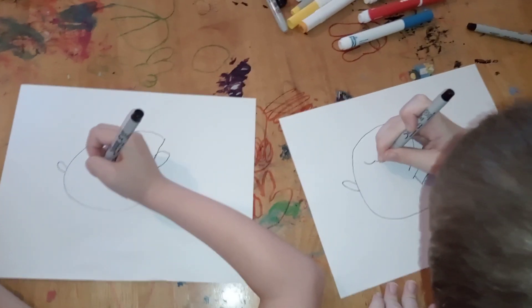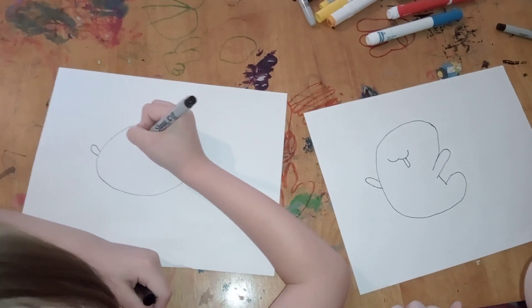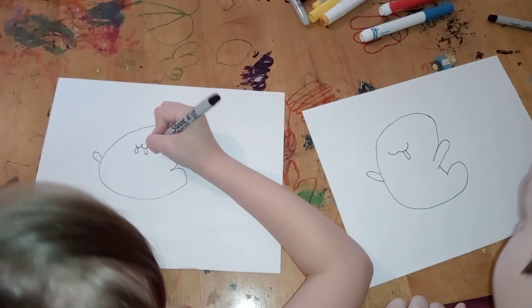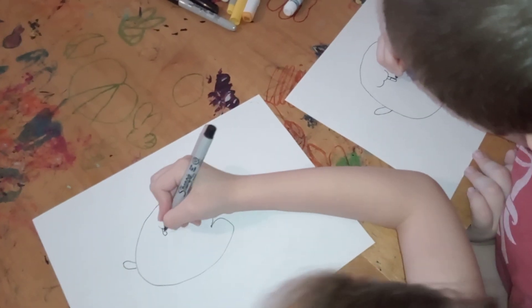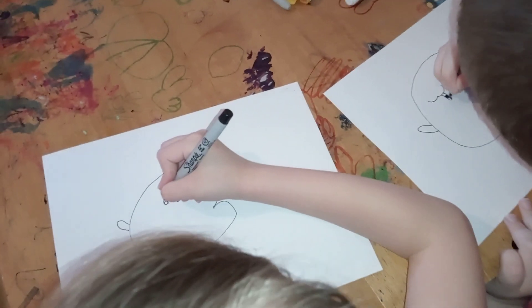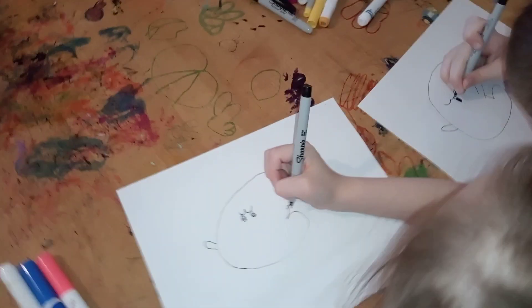And then we're going to be drawing his eyes. His eyes look like an oval shape, kind of. Now we're going to draw one right here and then shade in the bottom. So you're leaving little glares on the top of the eyes. Yep, that's how King Boo looks.